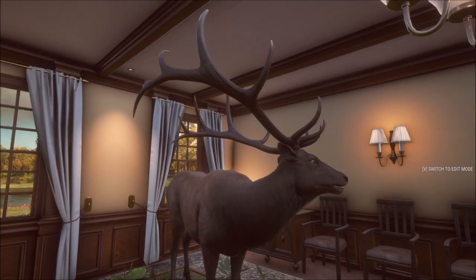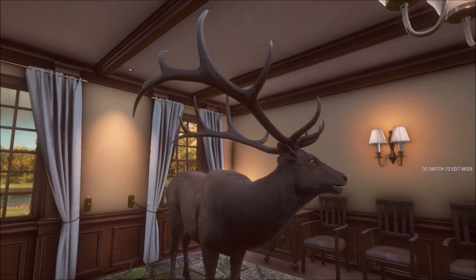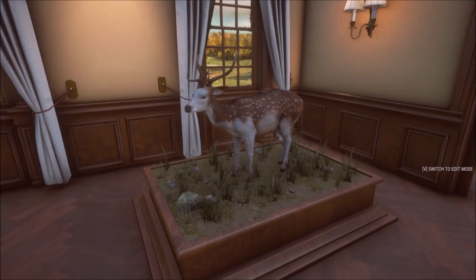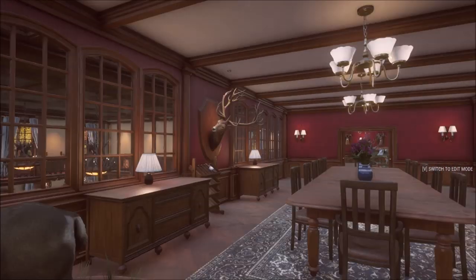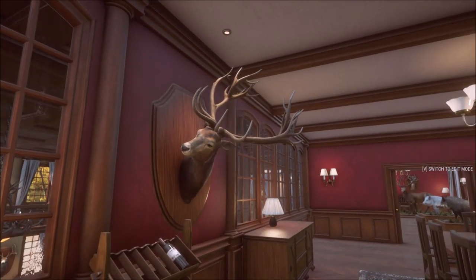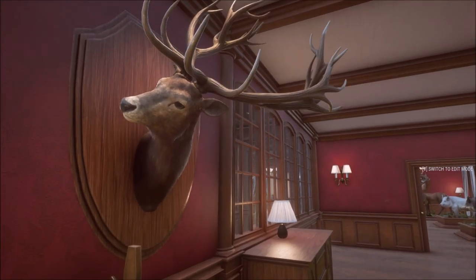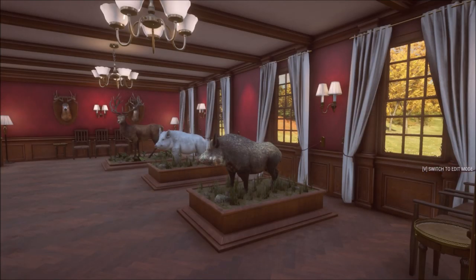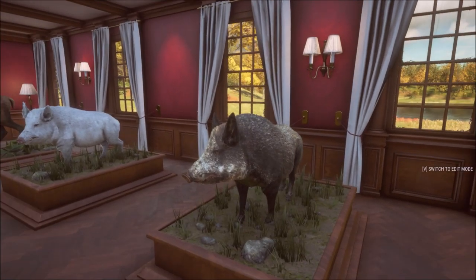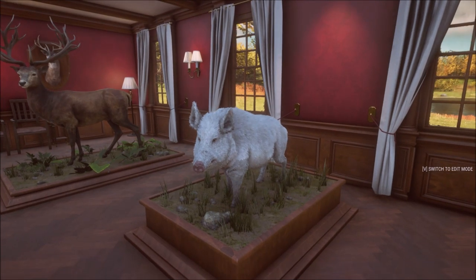This is our 960 scoring diamond elk — my first diamond elk taken with the bow, though he may actually have scored 980. There's a mythical gray puma, an axis piebald, and a nice mule deer. Here is one of our biggest red deer — a nice mythical scoring around 920 — and our 939 score bull moose.